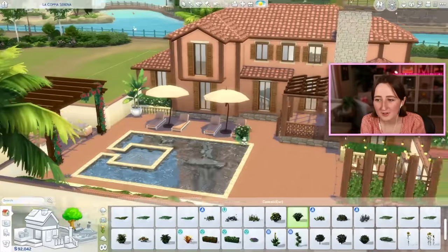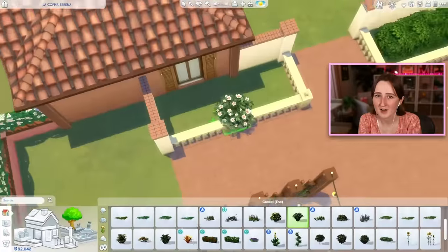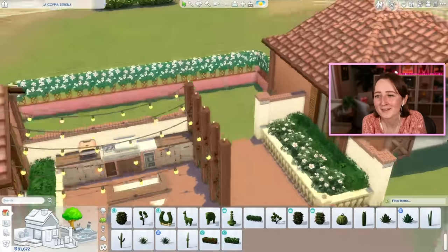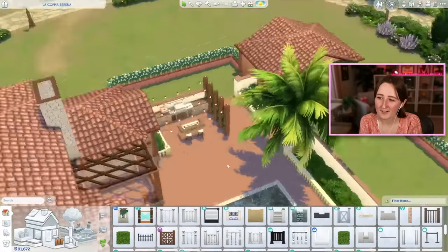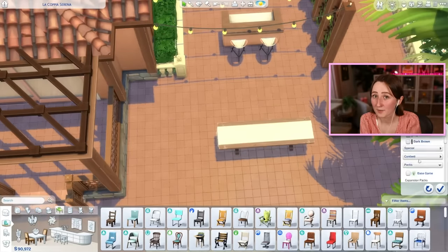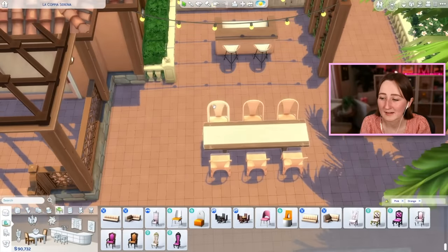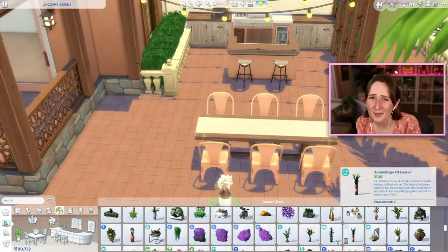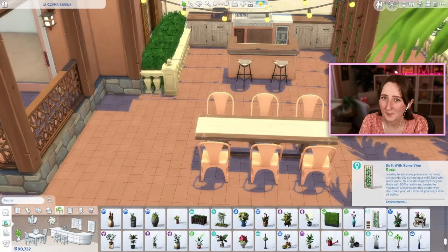One of my other favorite parts is that little grill and bar area — I used a peachy colored grill, we have the peachy colored pizza oven, there's a bar that matches, and then I strung these beautiful fairy lights across it with some trellises on the side. I just thought it looked really nice. The backyard of this place came together really well, and I think it might be one of my favorite back patios that I've ever built. Because I've been playing in this house for a while, I found it really useful for gameplay — there's a ton of open space for school projects or toddler playground equipment.